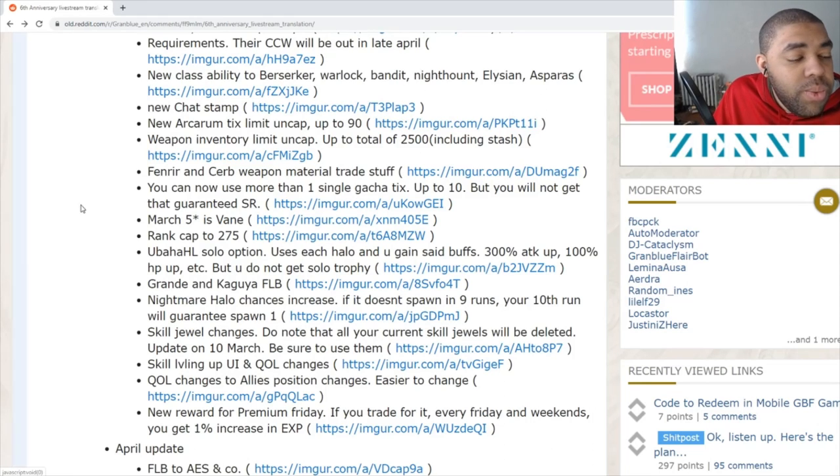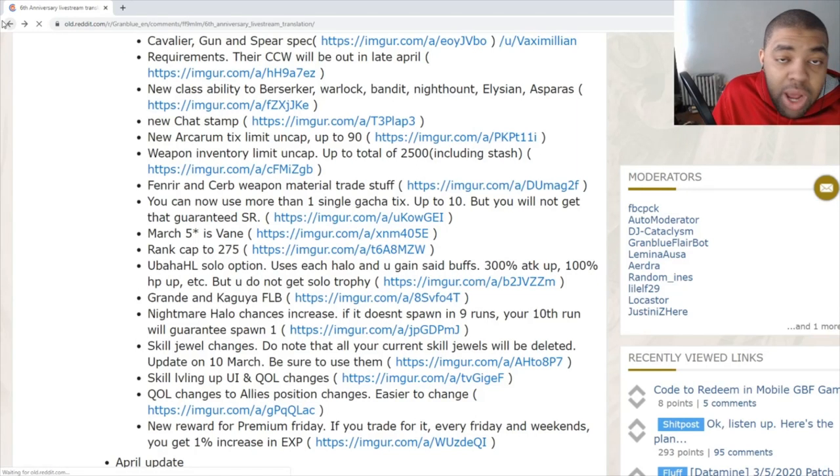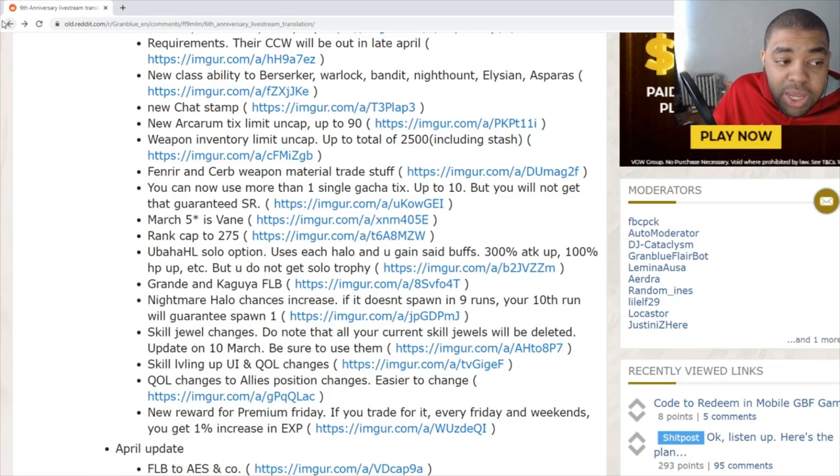Weapon inventory limit is being uncapped — I believe we're getting 200 extra to our normal inventory, so from 300 to 500, plus 600 extra to our stash. That means 700 total inventory if you've bought all uncaps, and 1,800 in your stash with each stash holding up to 300. This is really good because inventory management is always a problem in GBF, so having more space is very welcome.